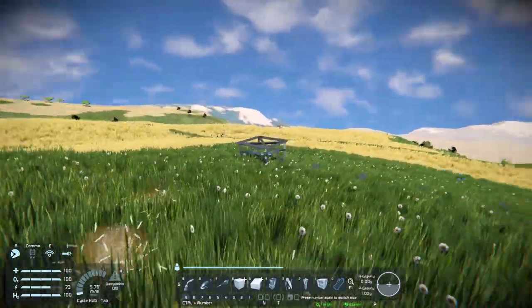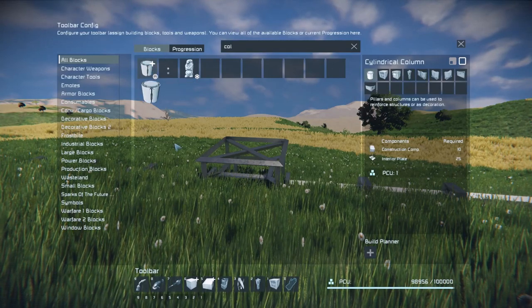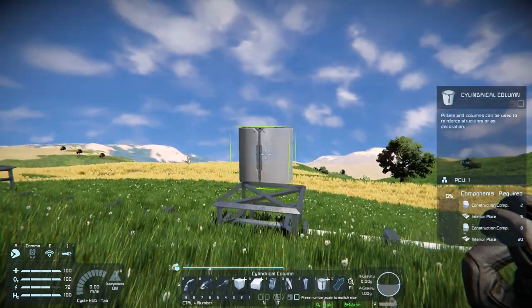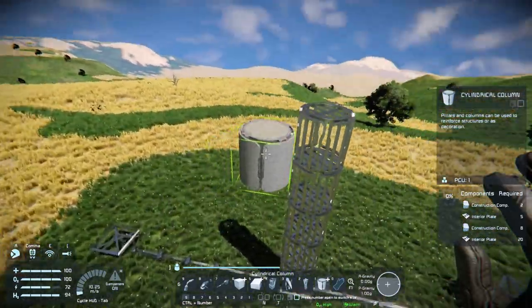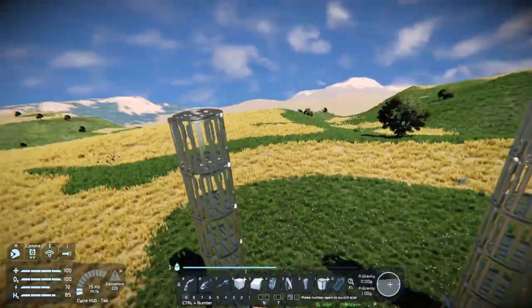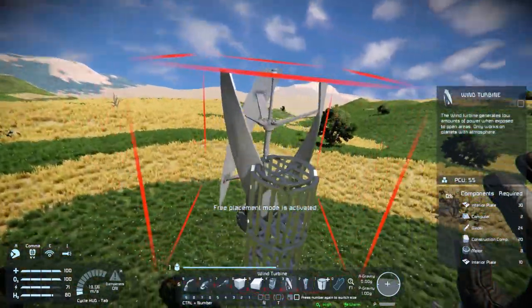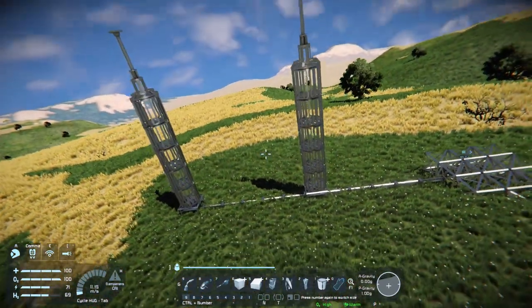You're going to want two wind turbines to start you off. Then get some columns - if you haven't got the DLCs you could just use interior walls, I'm just using these because they look nice, there's literally no other reason. Go about five blocks up on each, then get the wind turbines and pop them on top.